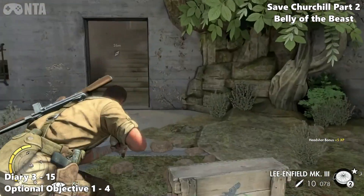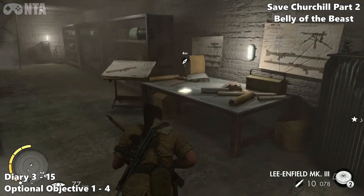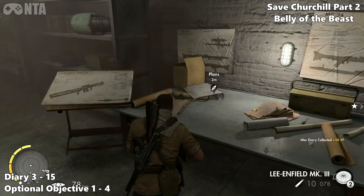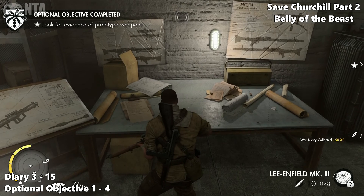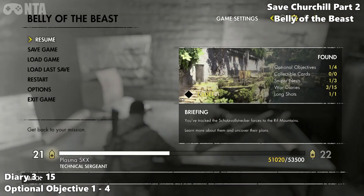So diary number 3 — from the last location, go in the door behind you and take a left. Look on the desk to find your optional objective and your diary. The optional is part of diary number 3, so you can't miss it if you do the optional.